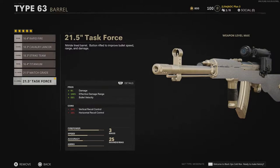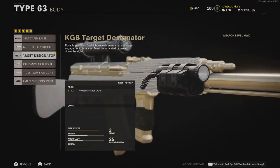For the body, the KGB Target Designator allows for increased reveal distance for maps where visibility becomes an issue. Visibility is quite important for a weapon requiring this kind of precision.